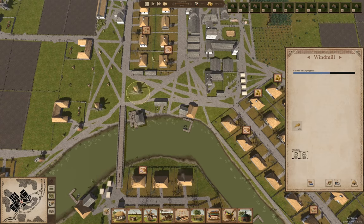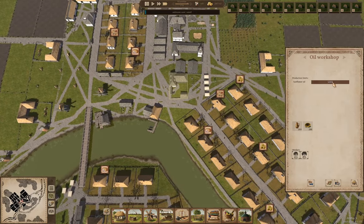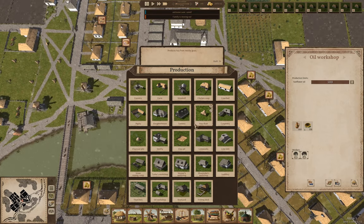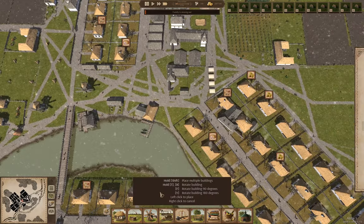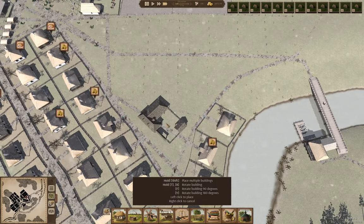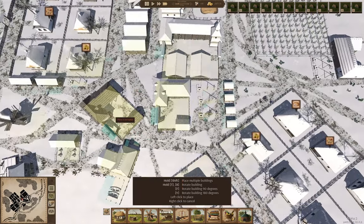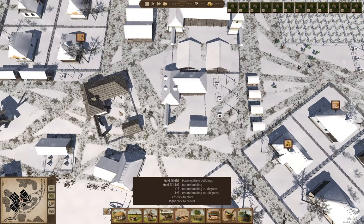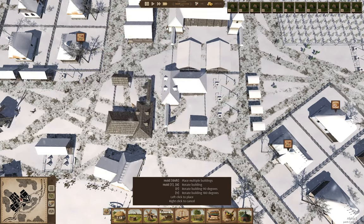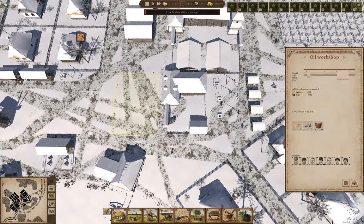No, no — the thing I need to do is get another oil workshop going. I need another oil workshop, that's what I need. I should be able to just chuck it down in the middle there, or I could stick it over here where we've got this square. I'll chuck it down in the middle here. Yeah, I'll just chuck it there.